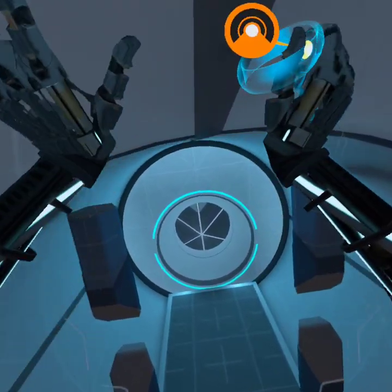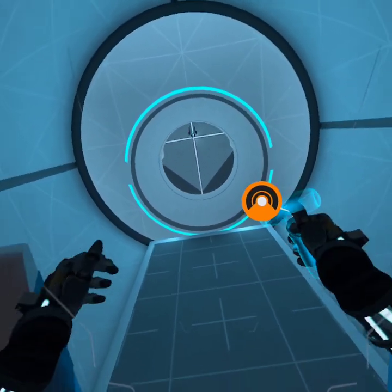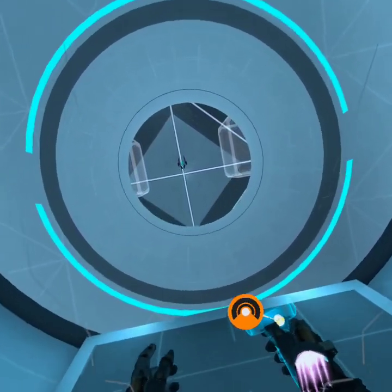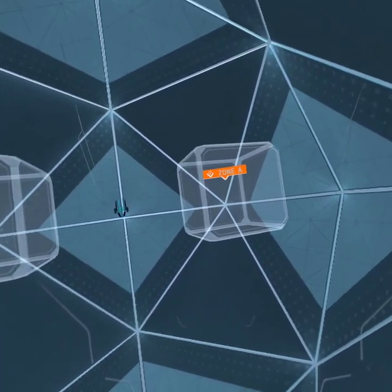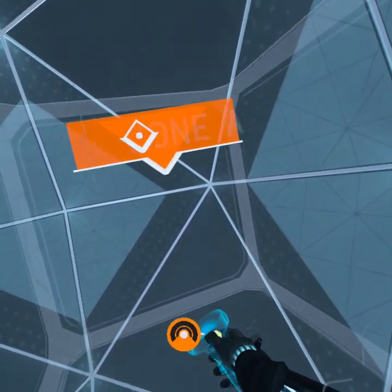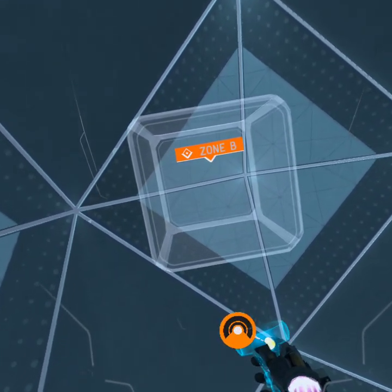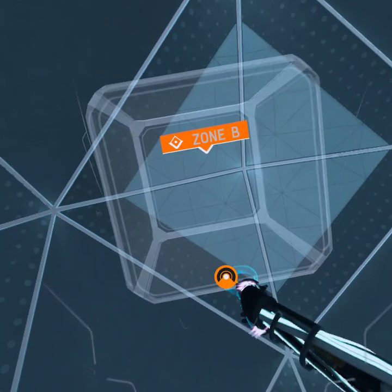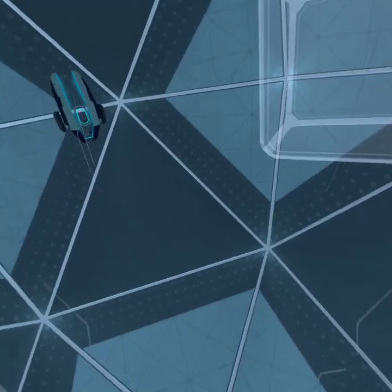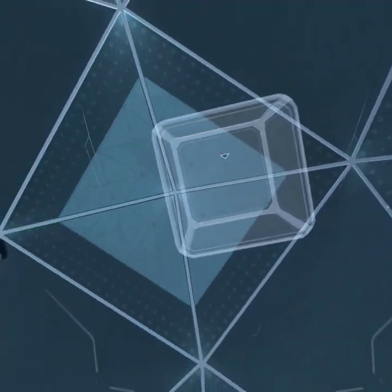Please proceed to the next room. There are two target zones in the next room. Please boost into one of the zones and use your braking thrusters to come to a full stop. Success! Now use your braking thrusters to stop inside target zone B. Calibration module complete. Please stand by.